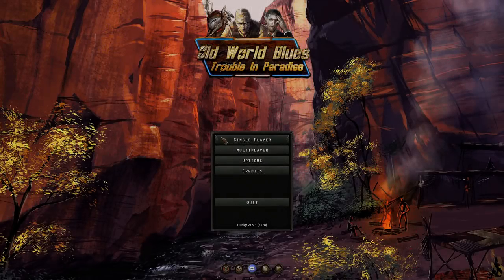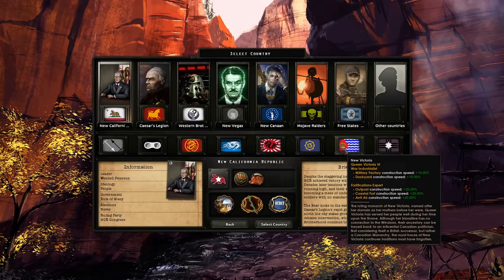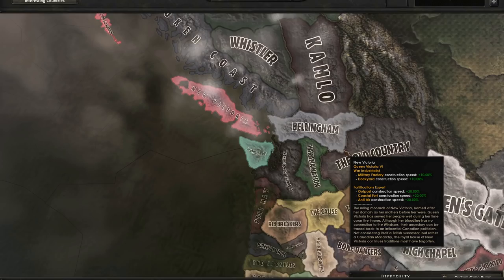Hello everyone, I'm MrMokelover and thank you for joining me here at the start of a new campaign playing as that special thumbnail flag icon, New Victoria under Queen Victoria VI, which actually gives you some bonuses to constructing stuff.